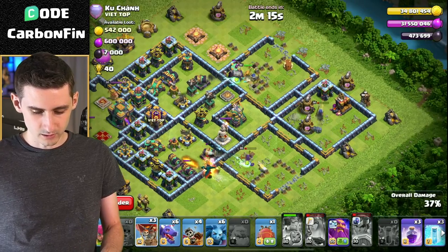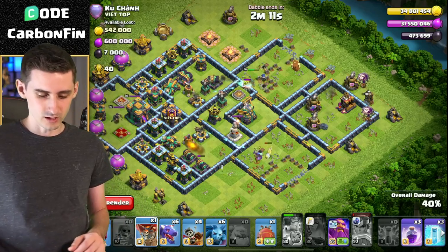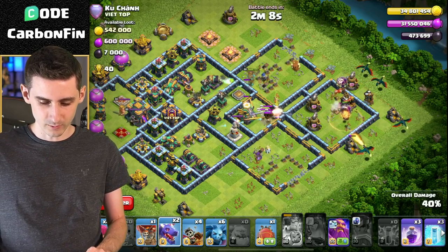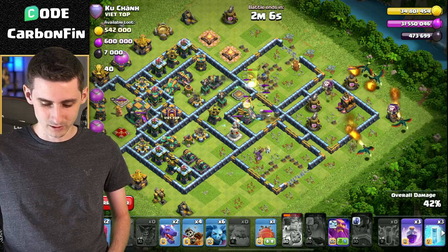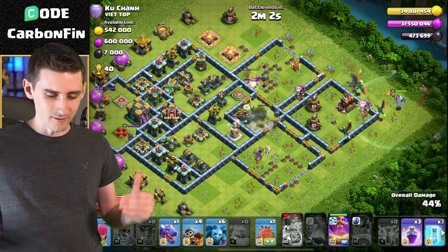Now we can drop some more balloons. We're going to try to force them straight into the middle here. Let's drop some dragons here — we've got air bombs and seeking air mines. Pop the balloons. Dragons, push your way in. Here we go — Grand Warden. We're going to get everything straight in.